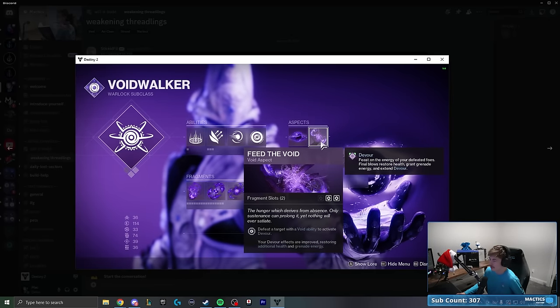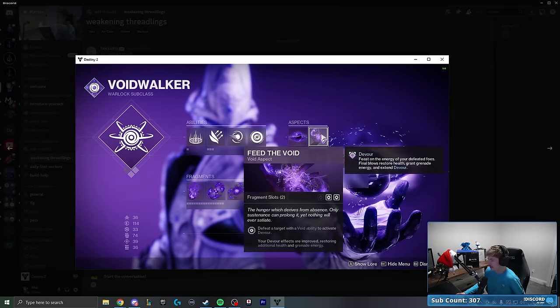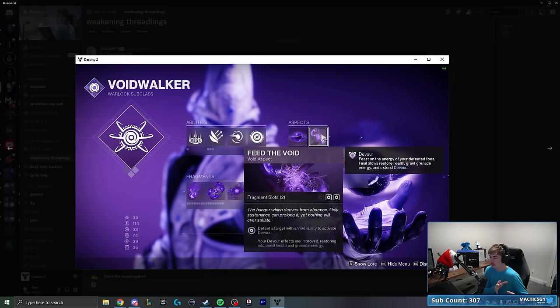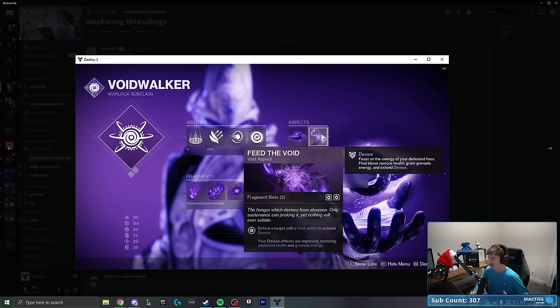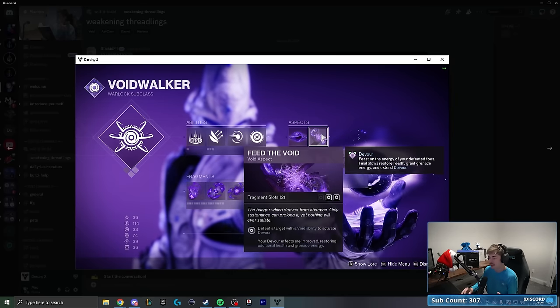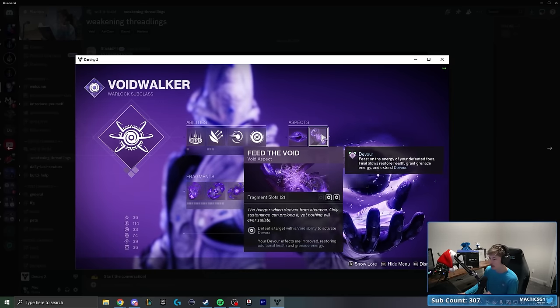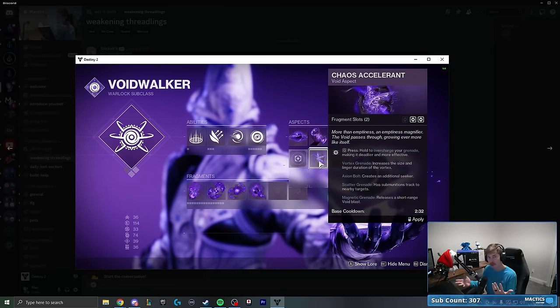One thing right off the bat I'm curious about: I'm not sure we'll need Echo of Starvation and Feed the Void together. I'm assuming they use Feed the Void to get pre-nerf Devour benefits, whereas without it you just get 100 HP on every kill. It feels like we're going a bit overkill on Devour acquisition. I'm wondering if we might want to switch to Chaos Accelerant instead of Feed the Void as we make our way through this video.